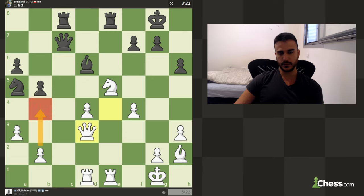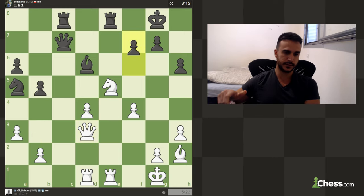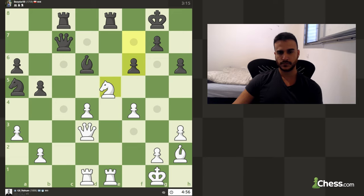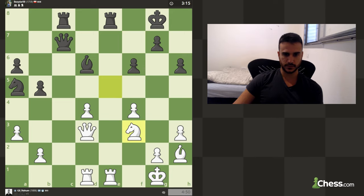I really think this is almost the last advantage that black has, but until now he's been playing really, really well. We found this move, and yes he's going to win his pawn back obviously — the question is can we do something about it? I don't see it. Very good play by my opponent.